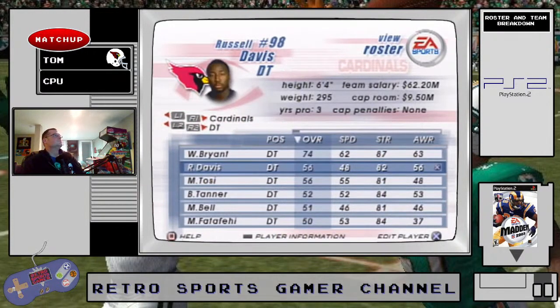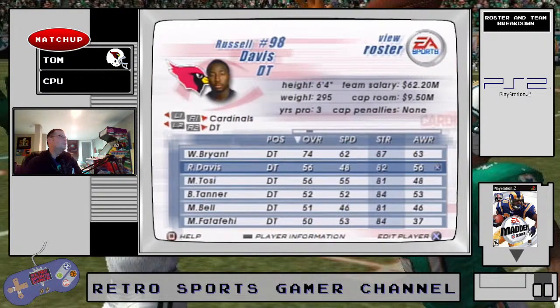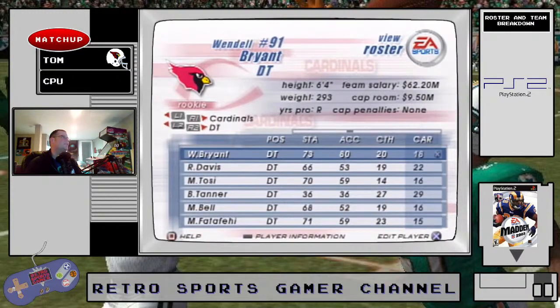At defensive tackle it looks like they have one solid rookie and the rest are bad overall. 60s speed is what you expect, 48 speed is just really slow, they're all in the 80s in strength. Acceleration is good for Brian — he looks like he might have some value, but the tackling is just okay. You don't want your defensive tackles in the 70s for tackling — these should be the best tacklers on the team. You don't want running backs breaking tackles off your defensive line. Weak defensive front.